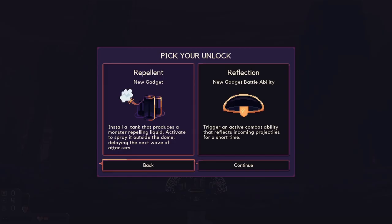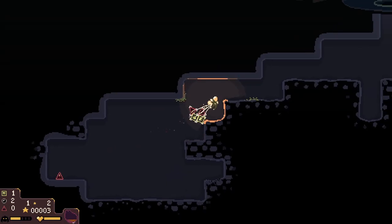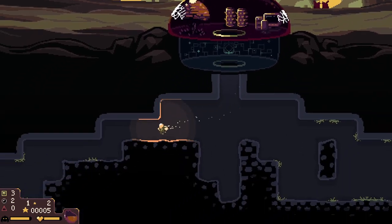If you manage to complete a run, you'll have a chance to unlock more dome types, updated gadgets, and a second mode called Prestige — a high-score mode with an online leaderboard for bragging rights.